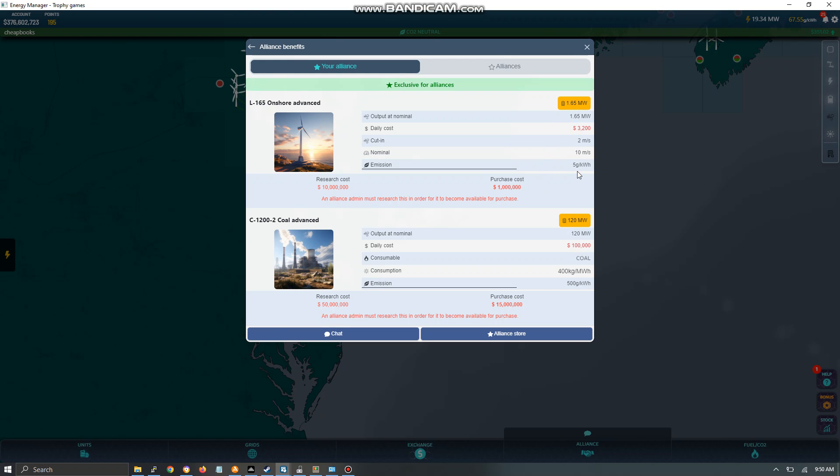It shows you all the same information as for any power plant, and the 1.65 megawatts output is pretty good. Comparing the 120 megawatt coal plant from the alliance store to the regular one: the regular plant is almost double the price at 29 million, whereas through the alliance you get it for 15 million. The emissions are also far lower — the original plant is around 750, while the alliance version is 500. So you save a lot of money and get a slightly better plant.